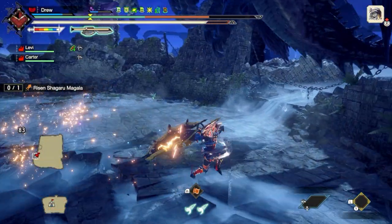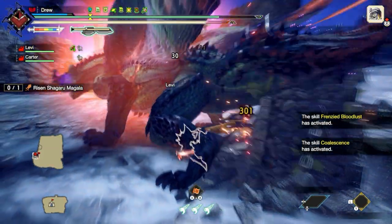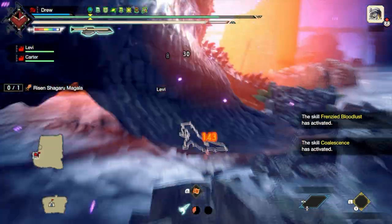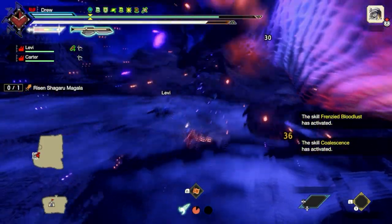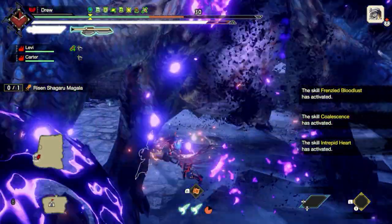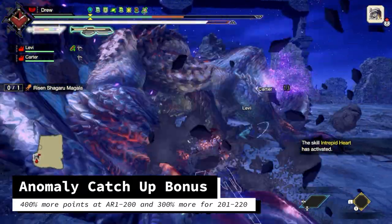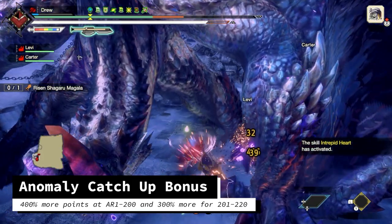So these are very much builds that you would progress towards from Title Update 4. If you are behind, I have previous Title Update sets on my channel that may be a little bit easier to make. Especially considering that Anomaly Rank Points have been accelerated considerably in Title Update 5 — you get 4 times as many points up to Anomaly Rank 200, and 3 times as many points between 200 and 220.